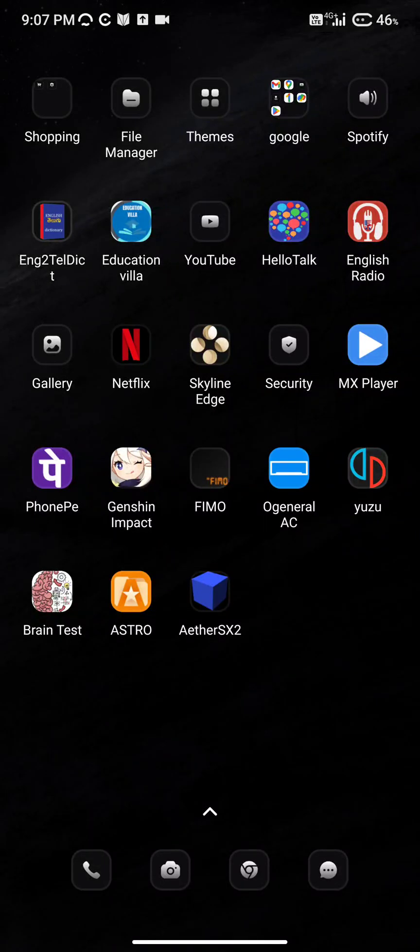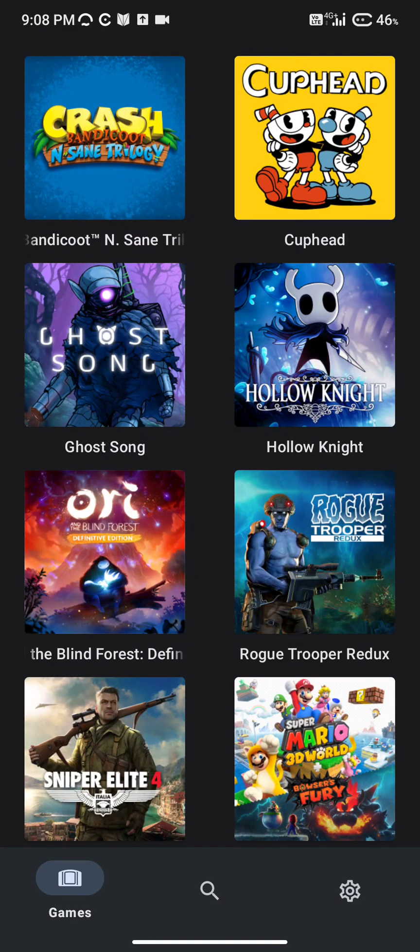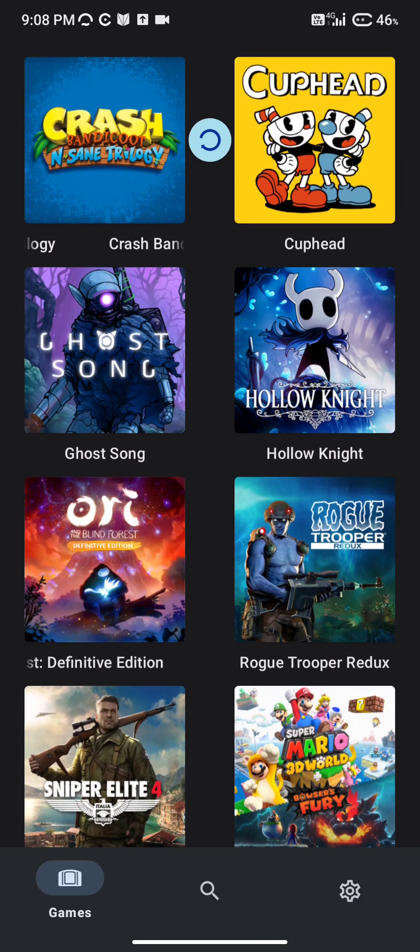Hey, good morning guys! I'm back with another video. Today I want to talk about Yuzu — I could play all day using this emulator, which was very recently released on Android. Basically, this app allows you to play Switch games on your Android phone, so you could play tons of Switch games that are out there.